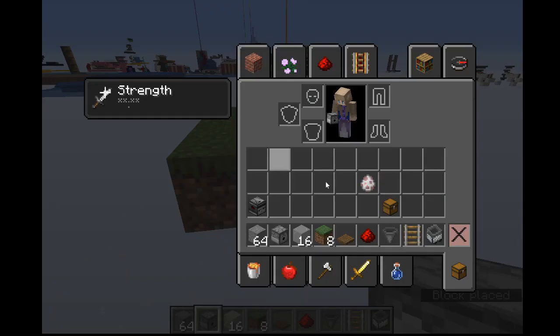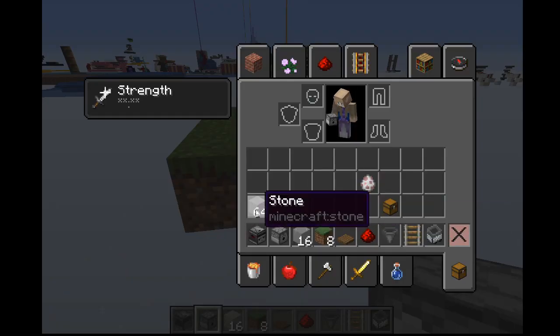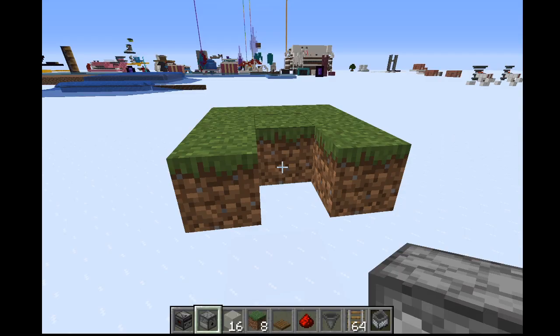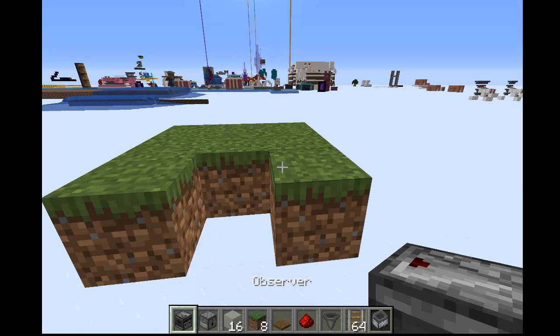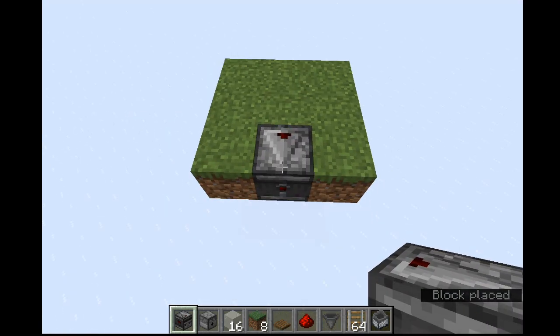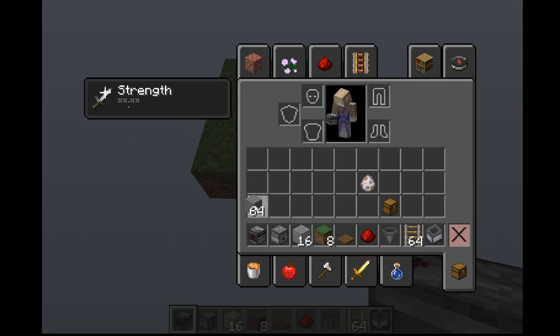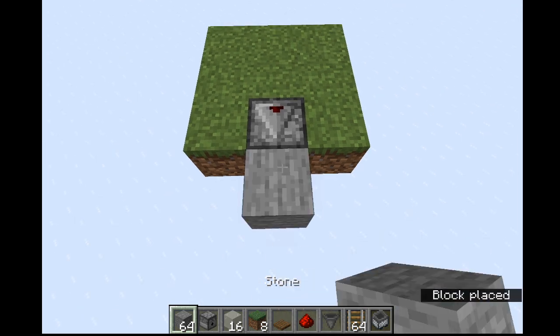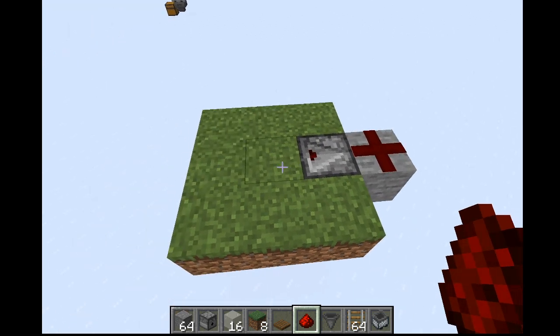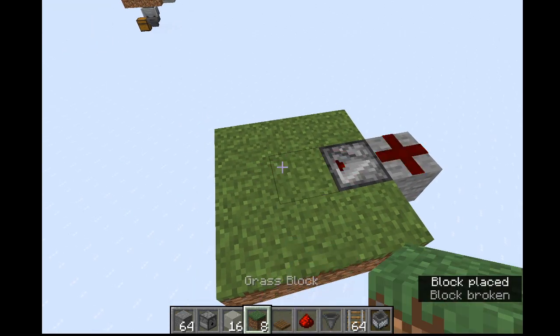Then you're going to place an observer. If you see all the items in my inventory, that's basically what you need. You'll need multiple rails besides this — you'll probably want some powered ones too, but I'll show you that at the end. So I'm going to place the observer in that block so the redstone goes out right here. Grab a block, put it here, and redstone on top. This is what it should look like, and the redstone arrow points to there — so if we were to break this block, that redstone dust would light up.